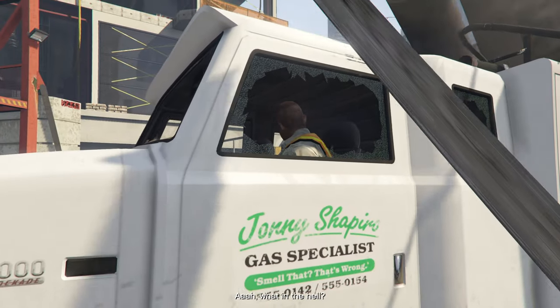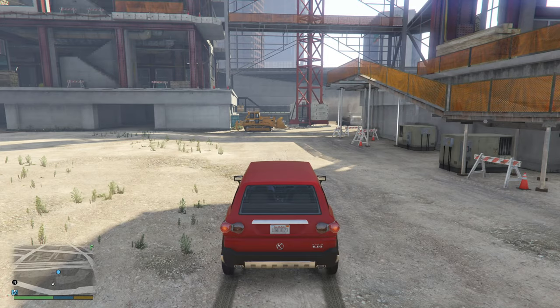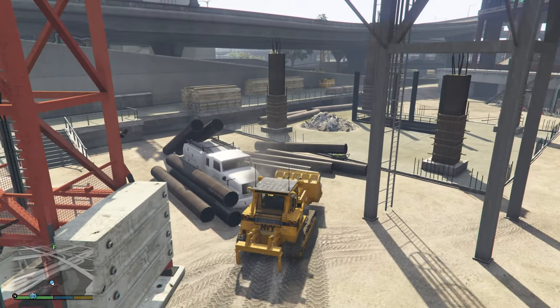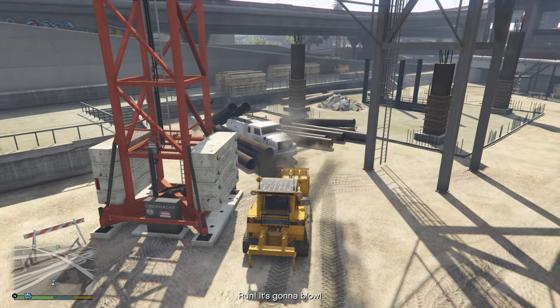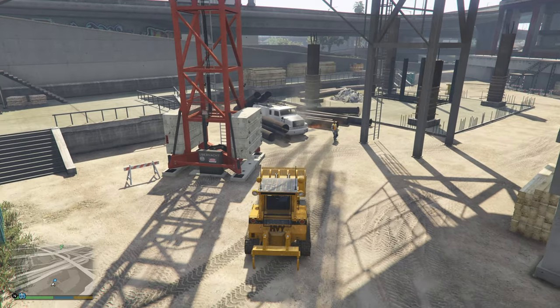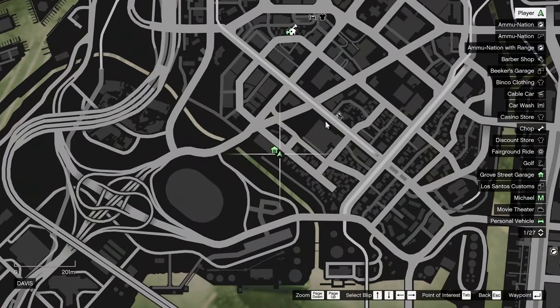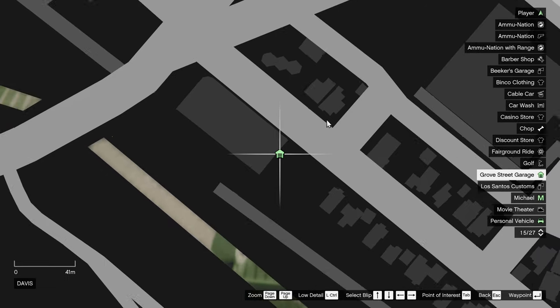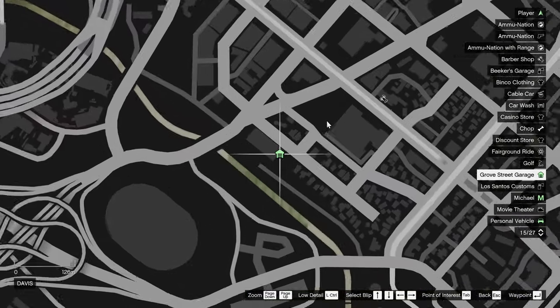The easiest way to get the dozer is from the random event called Construction Accident. You can simply keep one after it spawns, and it is the closest location to Michael's house for this ultra slow piece of machinery. Franklin's interior garage should also be bought and have one spot free, since we have to store the Benson there later on.